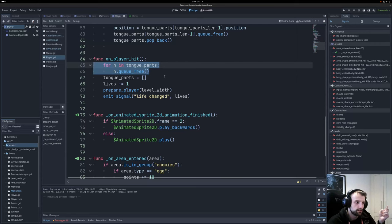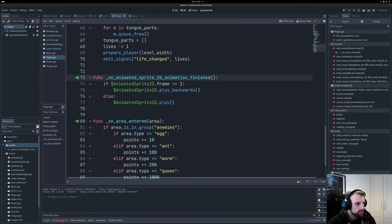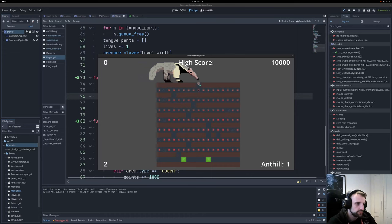There's a correction needed when the tongue reaches the hole — it should face up. The retract function is essentially the same: get tongue length, rotate, get the angle to the tongue position to make it wiggle at the end, set the position of the last tongue, and remove it from the array. For killing the player, we free all tongue nodes. A better approach would be to add tongues to a group so we can call queue_free on all of them instantly rather than using a for loop.